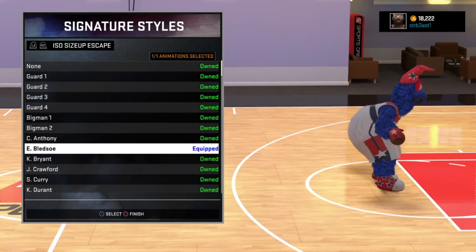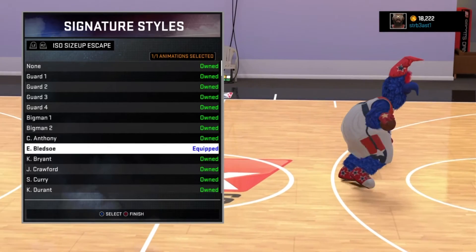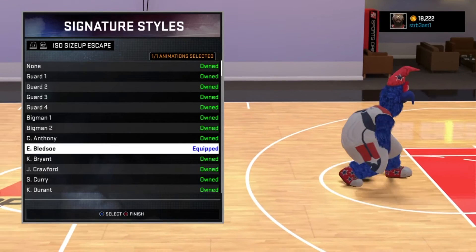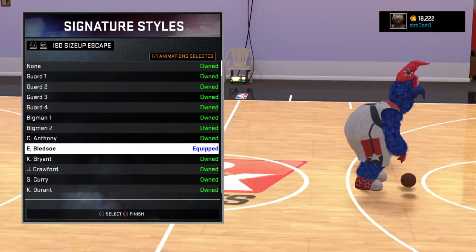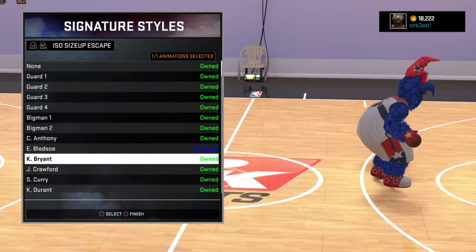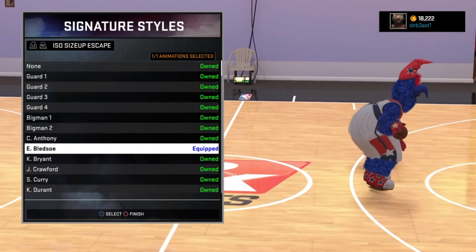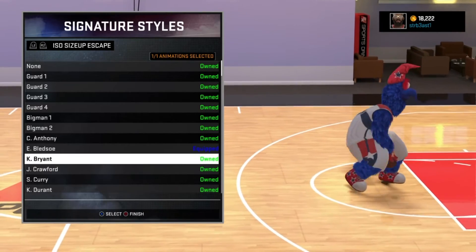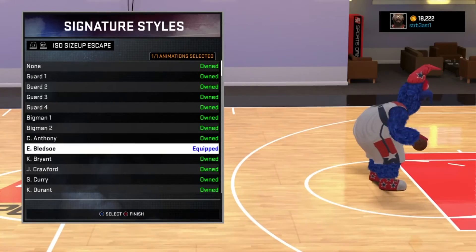Iso sides up escape — Bledsoe. Something Bledsoe, I was about to say Eric but I don't even know the dude's name. Bledsoe for iso sides up escape. I like it because it's pretty quick — probably the second fastest between Kobe and Bledsoe. And you can easily get off of it without having to wait like Kobe, where you have to wait another step or so just to be able to dribble off of it. Bledsoe, you don't have to.